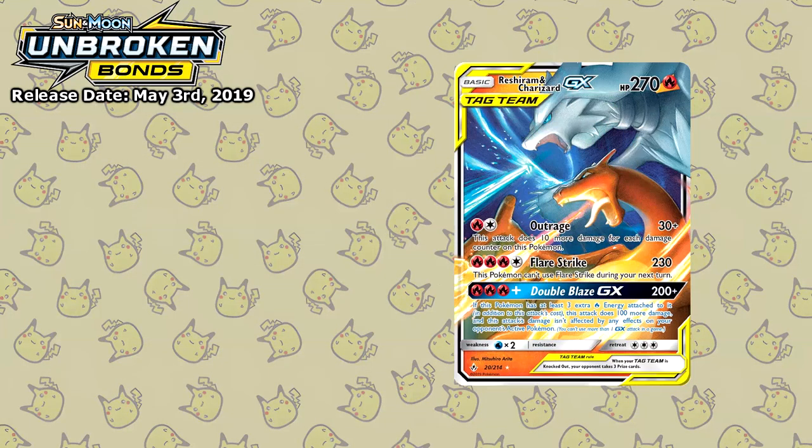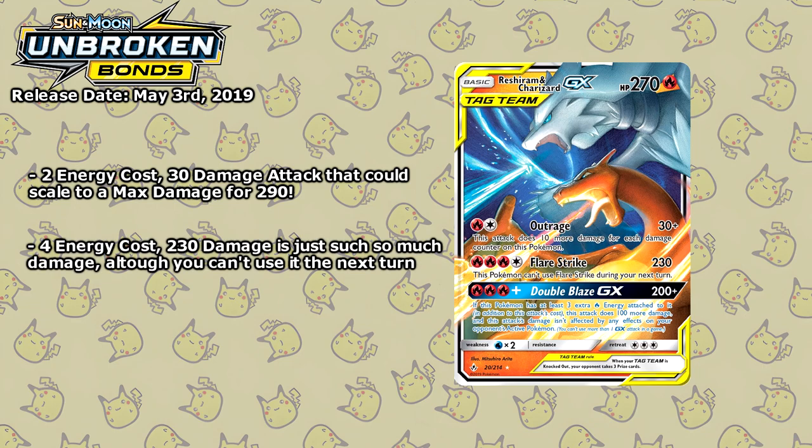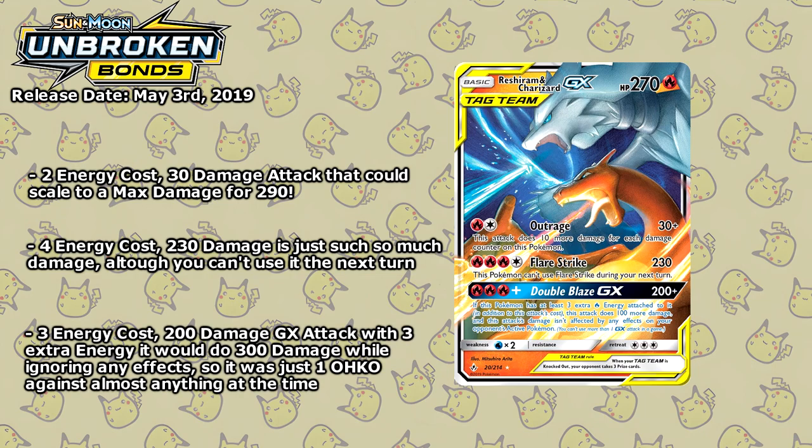Taking a look at the Reshiram and Charizard GX — for just 2 energy you can do 30 damage plus 10 damage for each damage counter on this Pokémon. With an HP total of 270, this attack could max out at 290 damage, which would basically one-hit KO most Pokémon at the time. Flare Strike at 230 damage for 4 energy was insane, but the GX attack was something else: for just 3 energy you could do 200 damage, or add another 3 fire energy and this attack does 300 damage while ignoring any effects of your opponent's Pokémon.